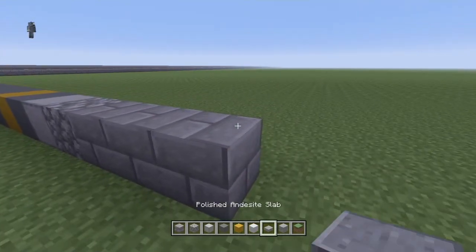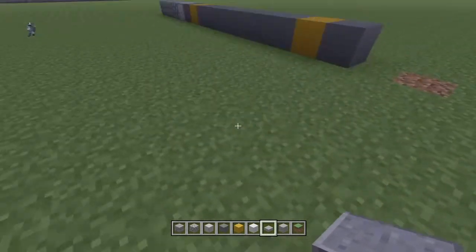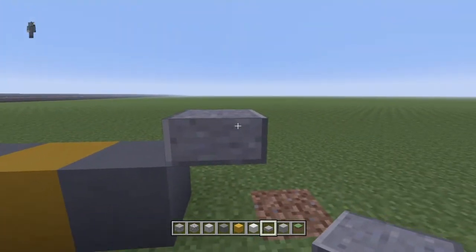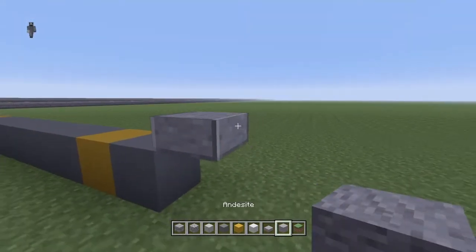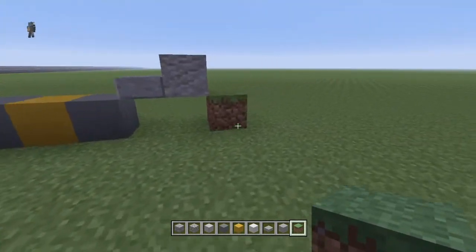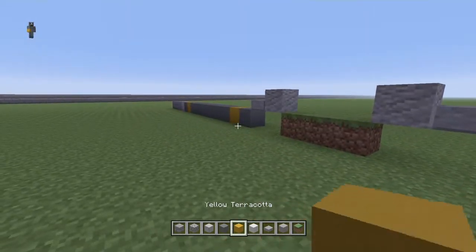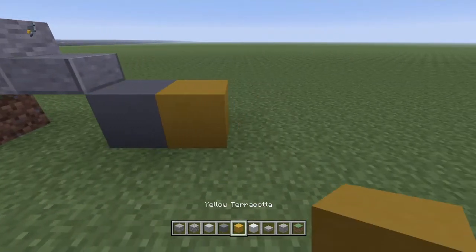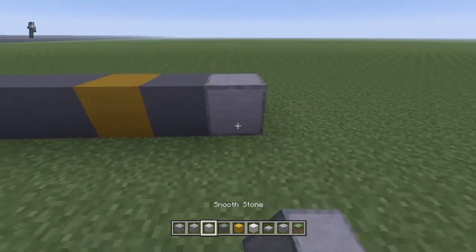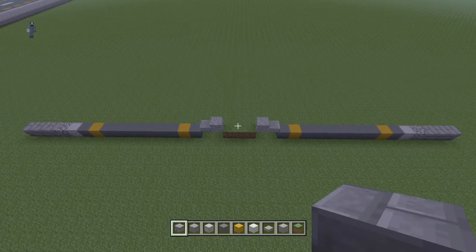Getting into the middle, we're going to build up slightly. We don't even need this bit of the path here. So we're going to build up one to the right — or to the left, depending on which side you're doing first — with a polished andesite slab and then a block of andesite. Then, on the same level as where the road and the path is, you're going to want to place three layers of grass. Then another andesite, another polished andesite slab, and then repeat: cyan terracotta, yellow terracotta, seven cyan terracotta, one yellow terracotta, one cyan terracotta, one smooth stone, one cobblestone, and three stone bricks. From the side and slightly from above, this is what it's going to look like so far.